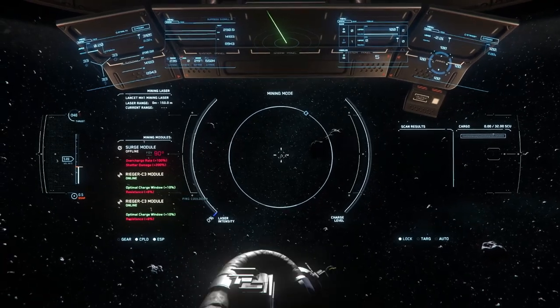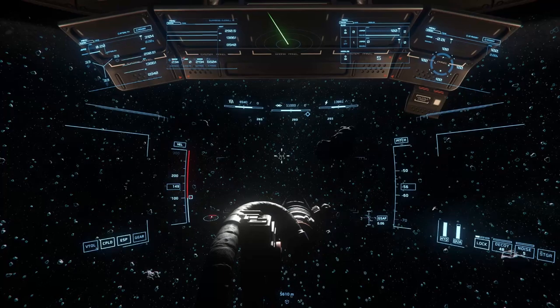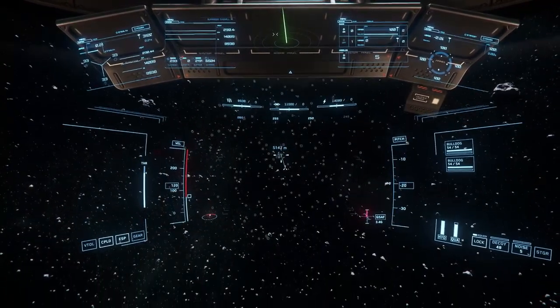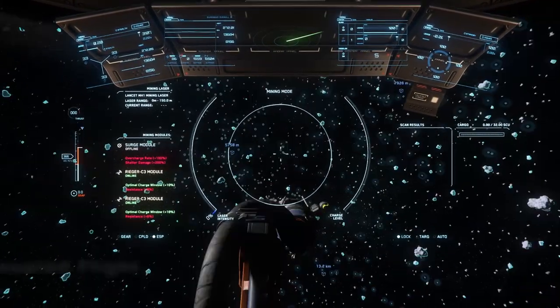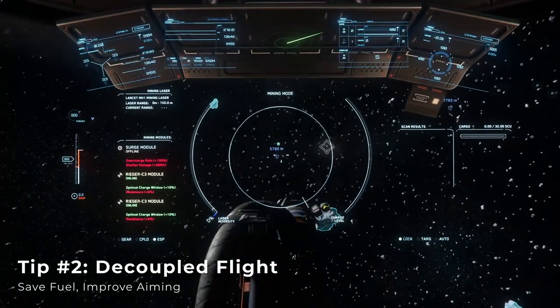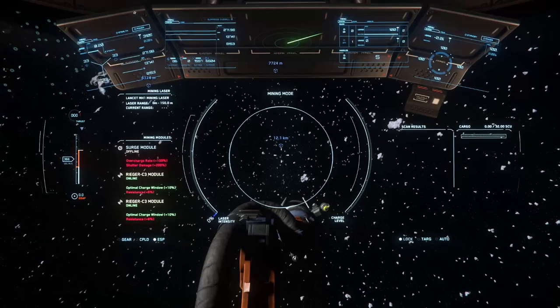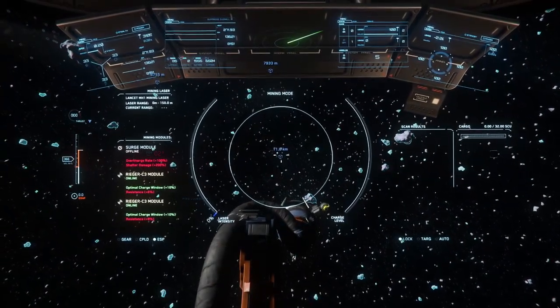This is important because we want the signal clouds and diamond indicators to contrast against the backdrop of the asteroid field. It's a lot harder to spot the icons when they're hiding in a high-contrast environment overwhelmed with brightly lit rocks. Second, use decoupled mode while you can to save on fuel. You can start running low on hydrogen fuel if you're out surveying for too long, and decoupling reduces fuel consumption.